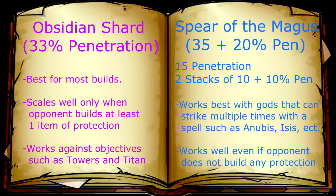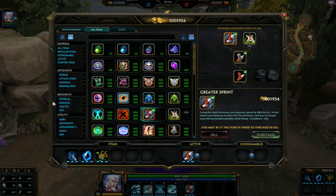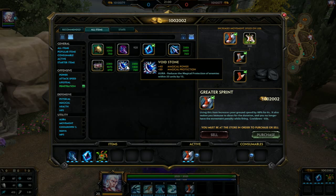Penetration is a vital part of your build. You only have so much space in your build to utilize power and penetration with defense. Obsidian Shard is the typical recommendation for most mages. However there are other ways for specific mages to utilize Spear of the Magis. One item I really need to point out to everybody to avoid building while in a one-on-one joust is Voidstone.